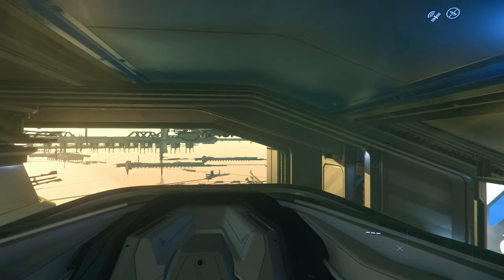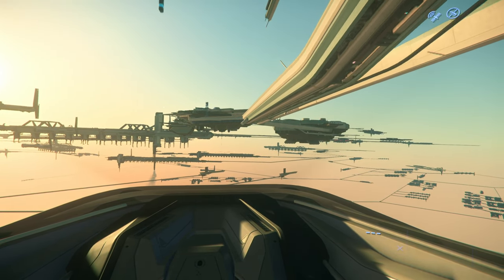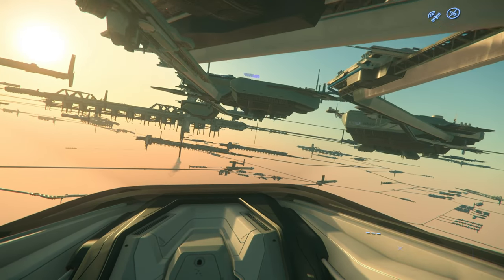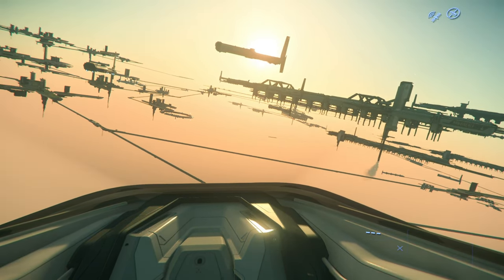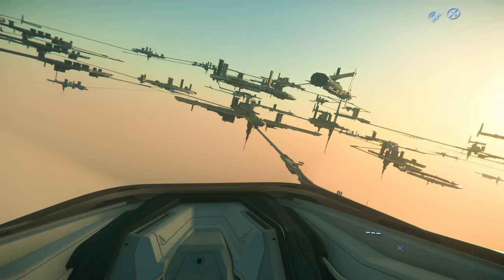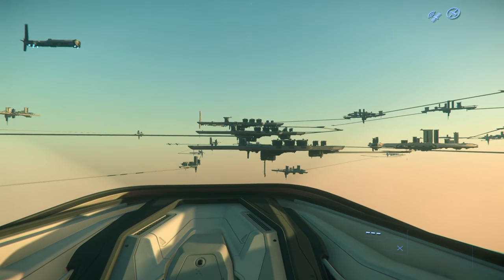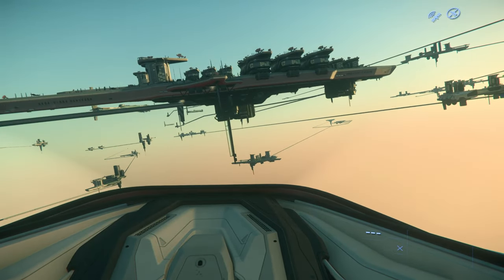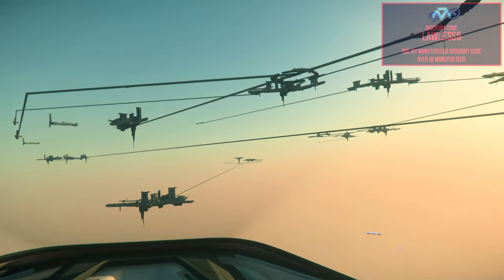We've also got some specs on the Vulture. Its role is light salvage, career is industrial, ship size is 2. Cargo size is 16 SCU, inventory capacity 1.5 SCU, hull body HP is 1,500, total HP is 4,200. Dimensions are 94 by 70 by 23 meters, mass is 114,000 kilos. Speed is 165 m/s, afterburner speed is 1,114 m/s, pitch 30 degrees, roll 110 degrees.